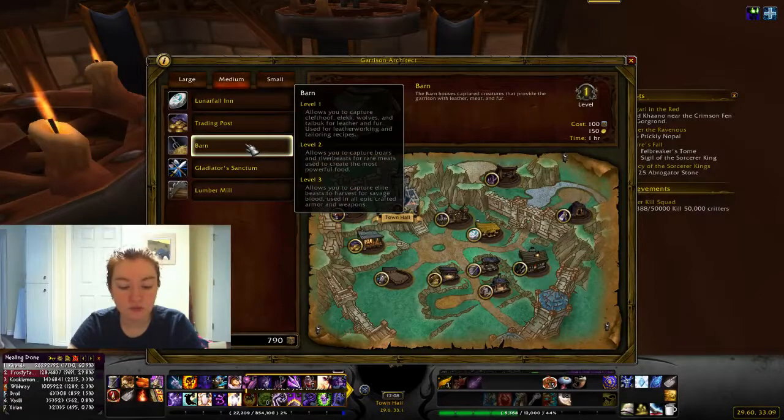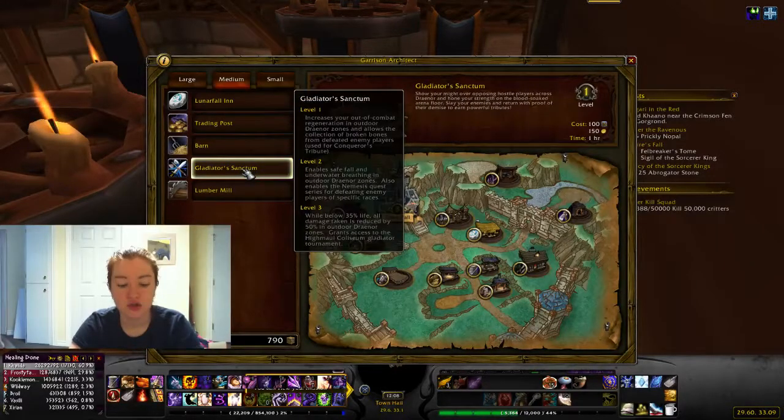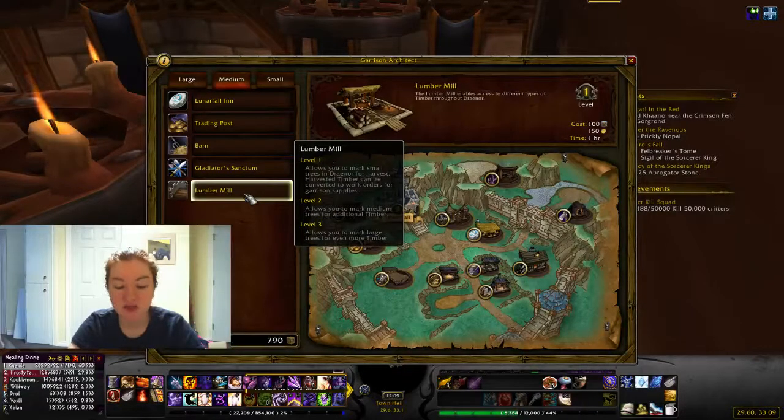The barn: you need to do 125 work orders at the barn. The gladiator sanctum: you need to loot 4,000 broken bones, which you get off of looting PvP corpses. When you're doing player versus player — in Ashran or if you just kill people of the opposite faction throughout Draenor — you will get broken bones. This only works in Draenor, so probably in Ashran or world PvP. And the lumber mill: you need to complete 75 work orders at the lumber mill.